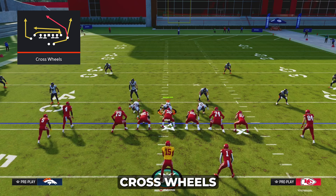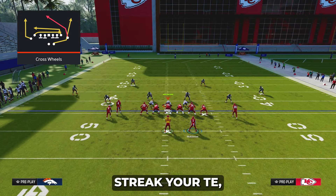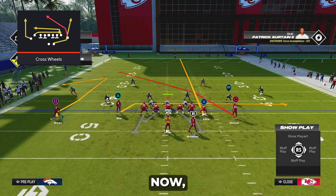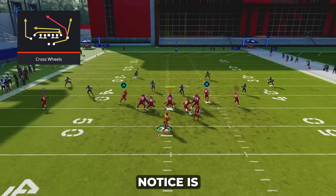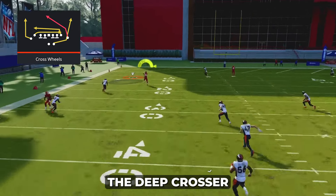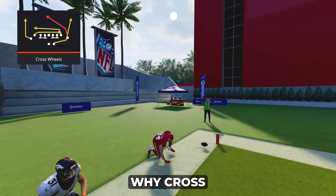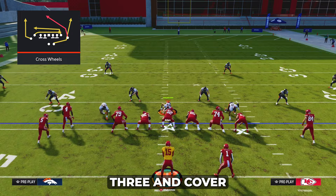To run cross wheels versus cover three, you're going to make the same adjustments: block your running back, streak your tight end, motion out your outside receiver, and put them on a comeback. The only thing that changes here is that your tight end must be on the wide side of the field as opposed to the short side when you're playing cover three. The comeback will bring down the outside third and allow you to throw the deep crosser for a wide open instant touchdown. That's why cross wheels is so effective versus cover three and cover four defenses.